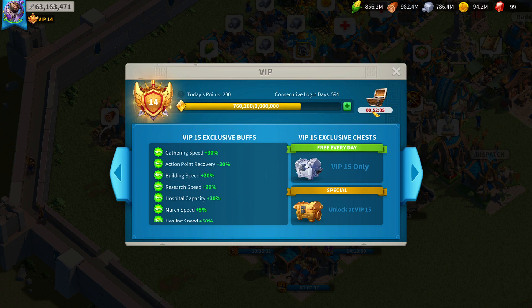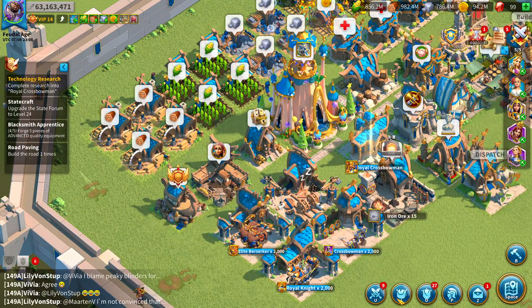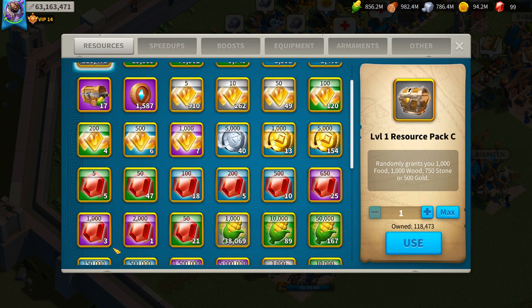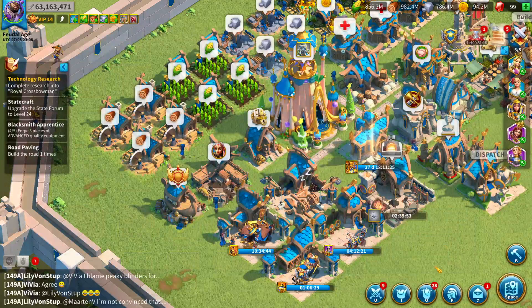I have VIP 14, which kind of sucks. I'm going to be spending gems on VIP as much as I can during gem spend events. Right now I'm barely a tenth of the way toward VIP 15, which would help me out huge with gathering, healing speeds, and more. I need to get that unlocked as soon as possible. I do have some gems I'm holding on to — I'll probably throw them all into the next wheel event to get more points into Sargon.